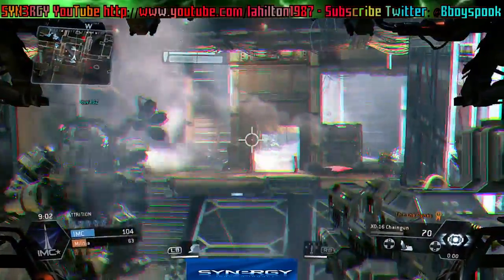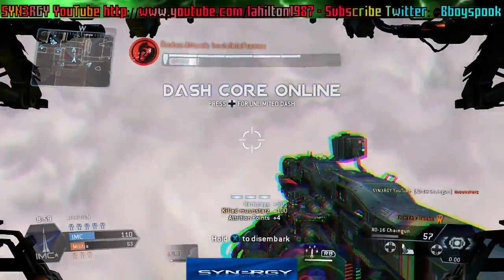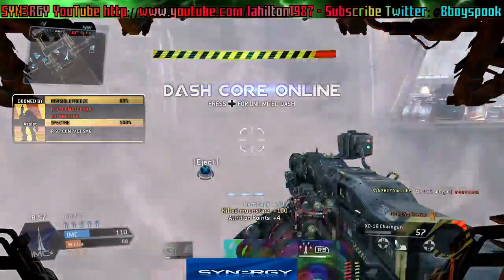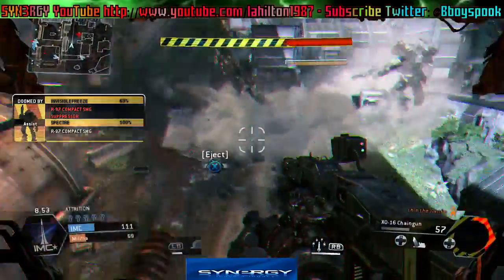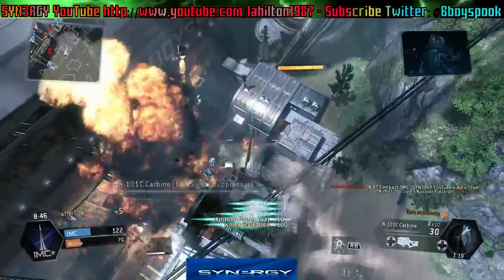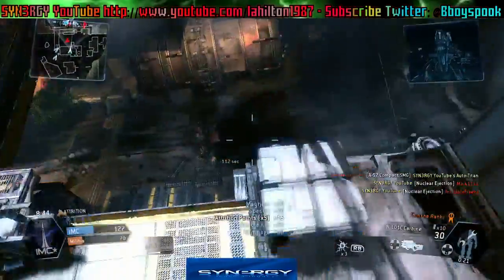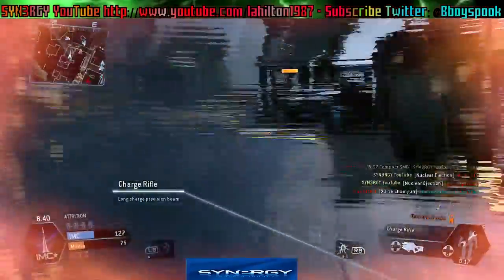Coming to the center there, we got one kill, we got a rodeo attack, he's taken the Titan down. But we end up coming over here and we use that eject to trigger our abilities — and there you go, watch this: boom! Bet you didn't expect that!